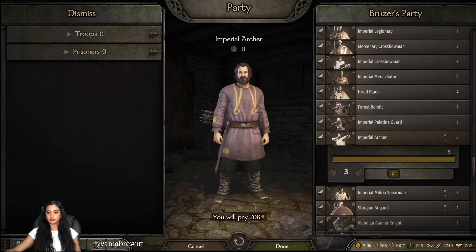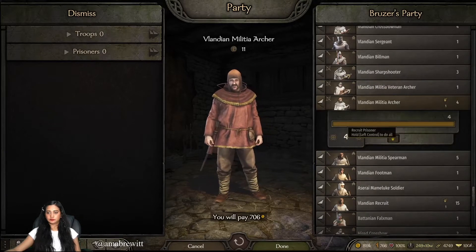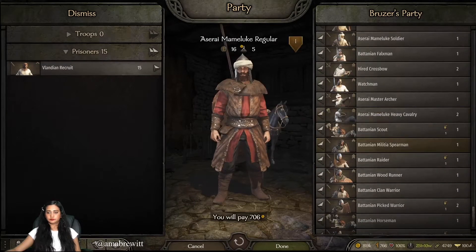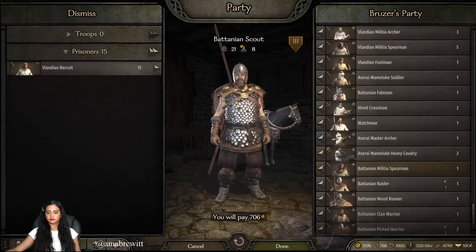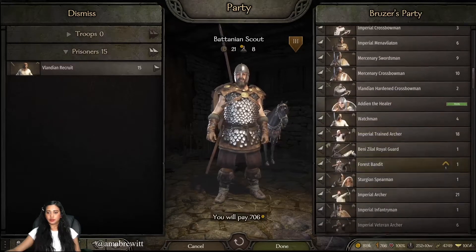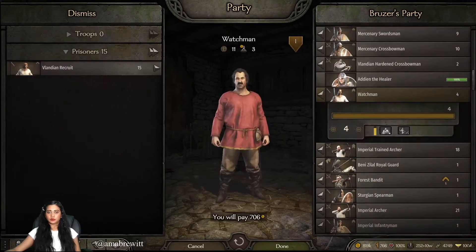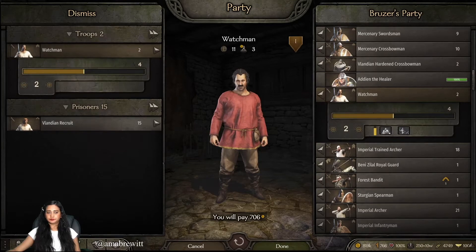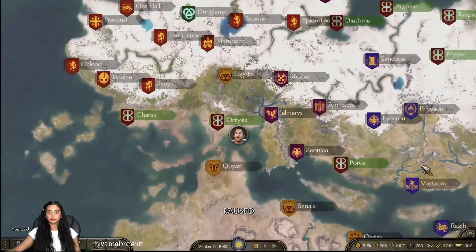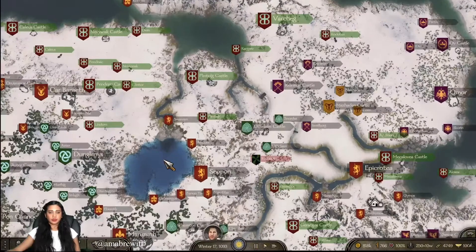So I have some of these prisoners. I don't want to fill the end record. Is that too many? Yeah, okay, I need to dismiss two of them. Let's go back to Pendric Castle for now because I would like to see my son.